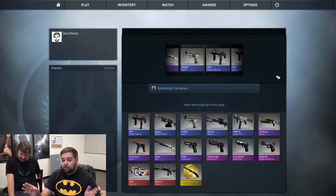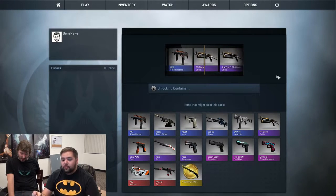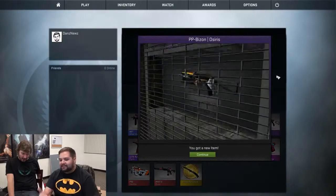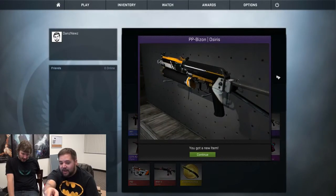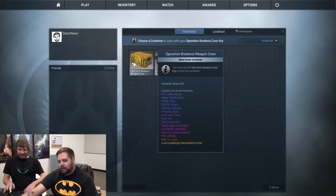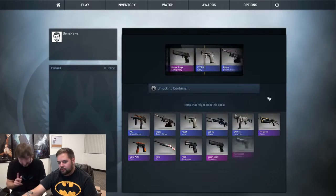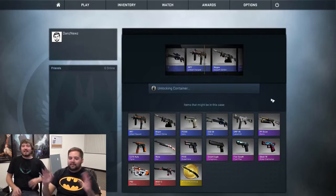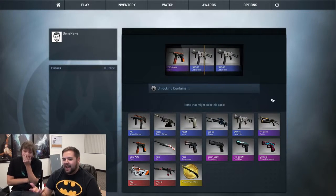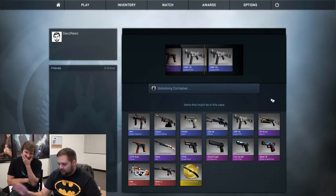Come on, how about another knife? Would it be cool if I got another knife? Oh — I didn't get the stat track though. I could have gotten a stat track of that. Damn it. What are the odds of getting two knives? I got a Labyrinth. I think you can have the last two, Jordan — my luck isn't the best right now.